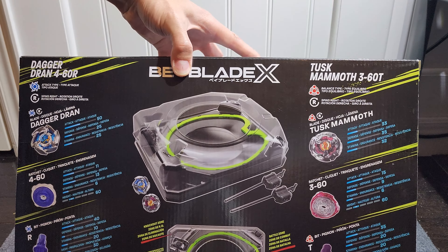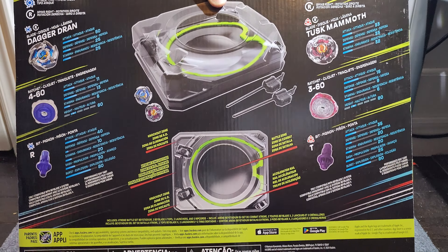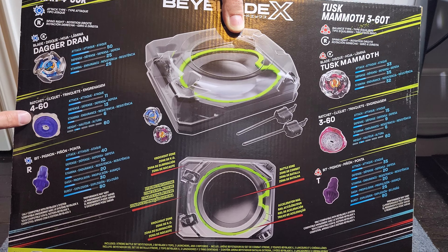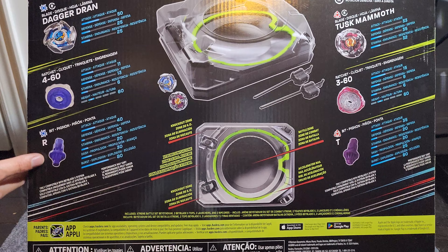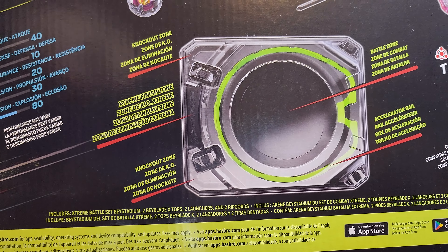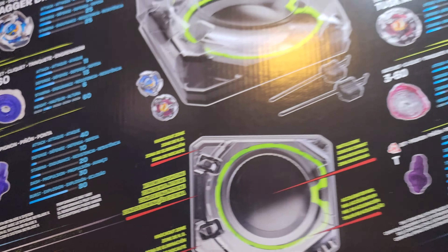Here are all the stats for the Beyblades. It's Tusk Mammoth 360 Taper. I'm not sure if they actually named any of the bits differently. And then there's Dagger Drawn 460 Rush — Rush is really good actually. It just says 'R' on the packaging, I don't think it spells out Rush anywhere.